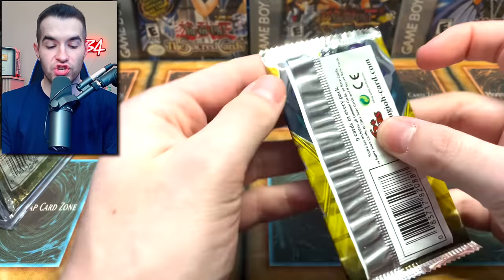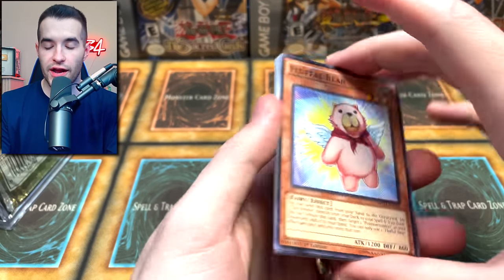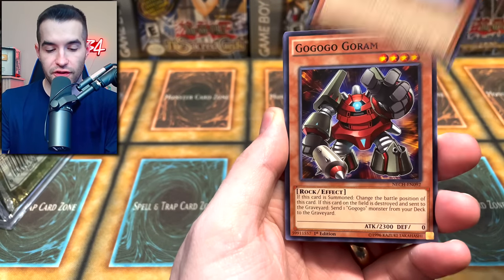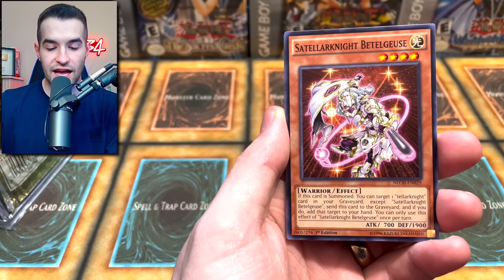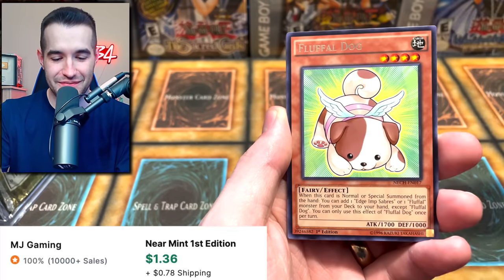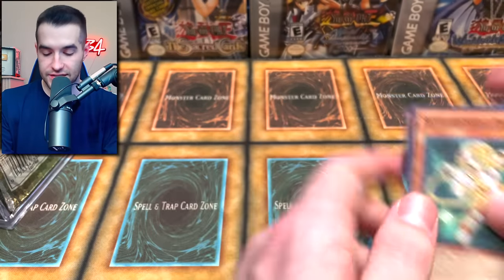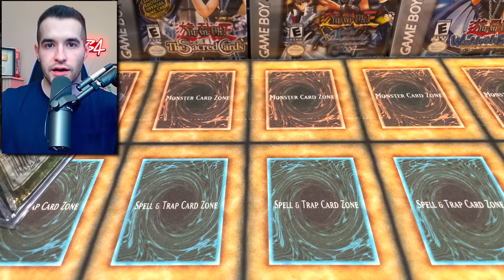We have a New Challengers pack. This also has Ghost Rare and Ultimate Rare potential. Let's see if we can pull something. Flufflebear, Go-Go-Go-Golem, Celestial, Stellarknight Beetlejuice — it looks like Beetlejuice. Fluffle Dog. You can possibly get a holo, not guaranteed.